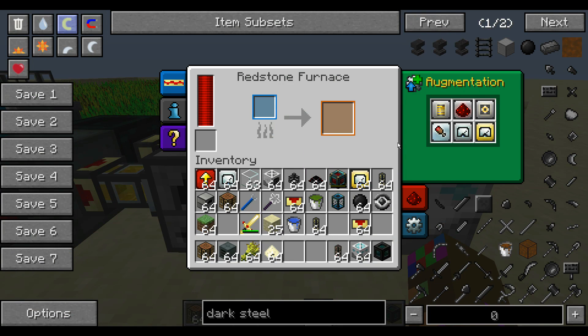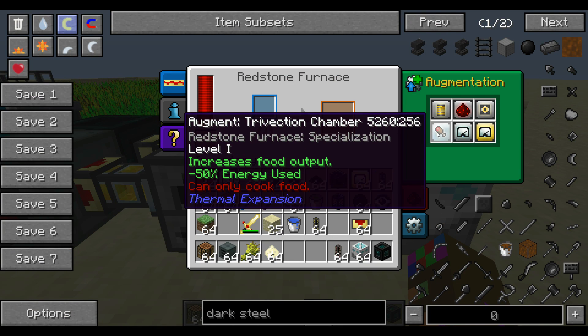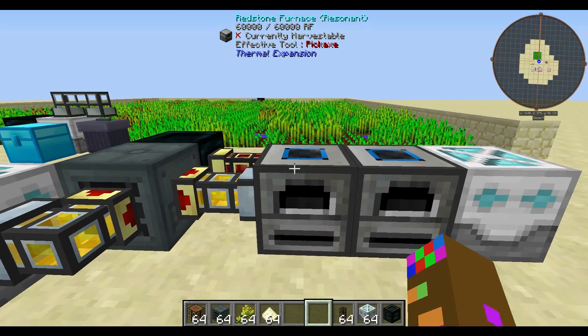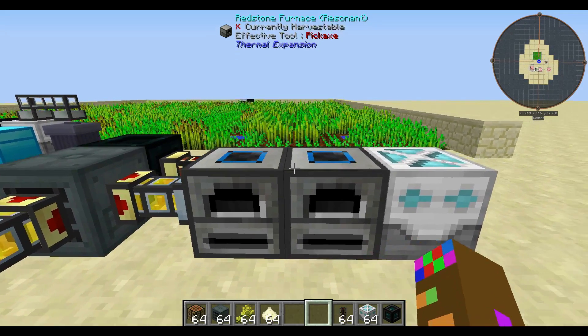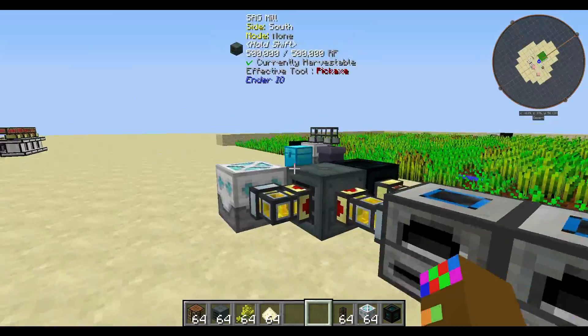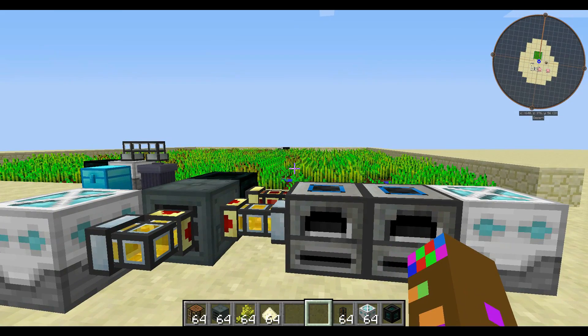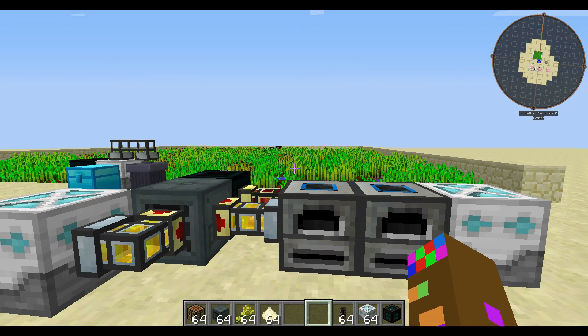When it's exported as bread — two bread — it's going to cook once again to toast. With the trivection chamber again it doubles it. So the math is: one wheat gives two wheat flour; two wheat flour gives four bread; four bread gives eight toast. One wheat equals eight toast. That is OP — that is infinite power, that's easy power.